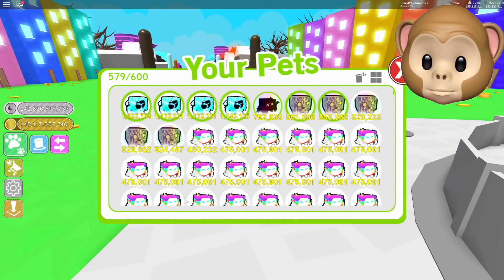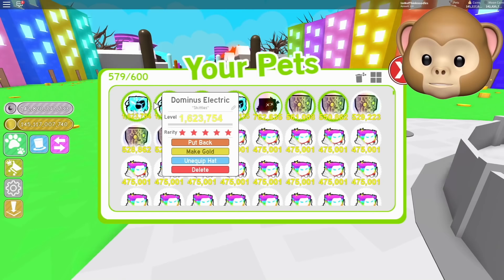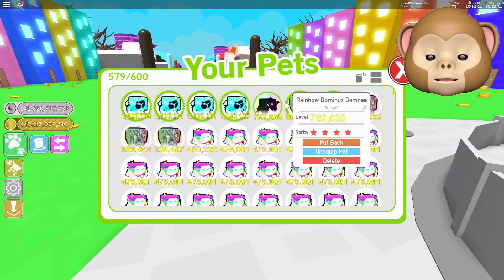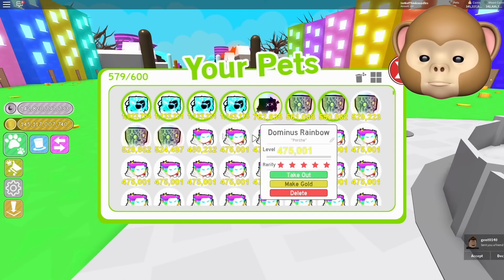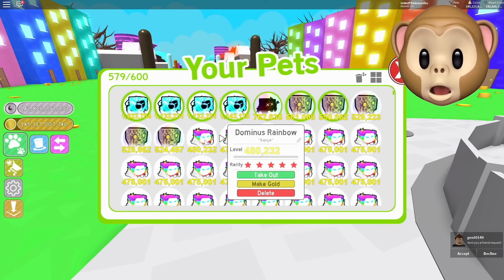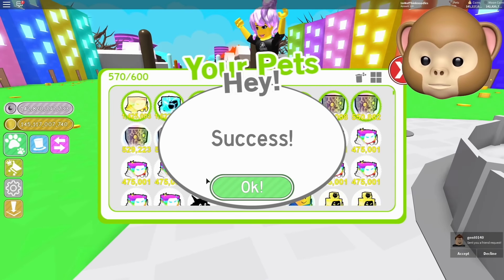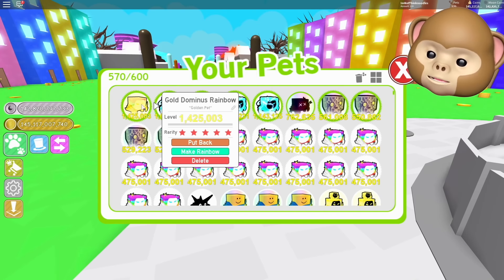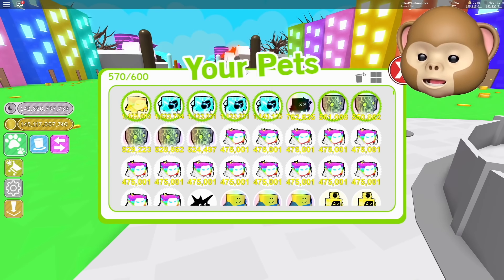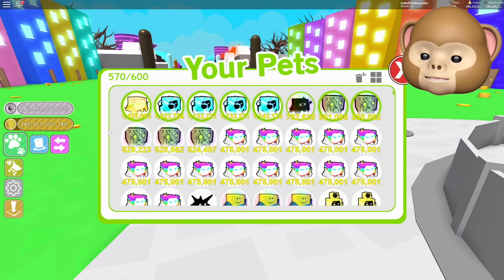Whoa! This looks so different now. Can make them gold. Hold on a second. Interesting — I can't make this one gold. Why? How about this one? Gold Dominus Rainbow! Okay, Kanye? Let's see what we got. There we go! It's a whole new system. I think what it does is it combines all of their stuff together.